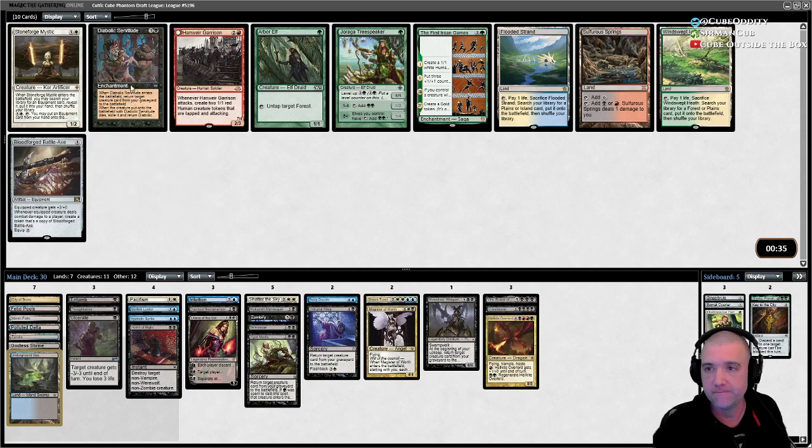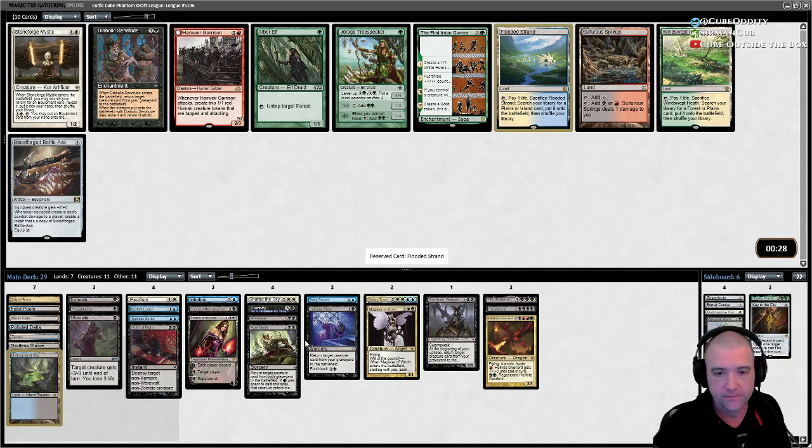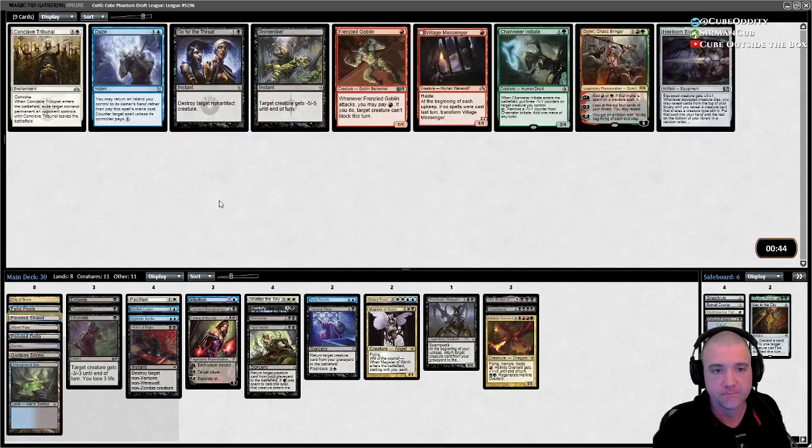It's a crazy enchantment but I don't think we need any more fours — we've already got a three, a four, a four, and two fives. I don't think Diabolic Servitude is better than anything else. I'd rather just have one more fetch. I don't mind just taking Dismember here — it's a very efficient kill spell, and technically it's a one-drop.